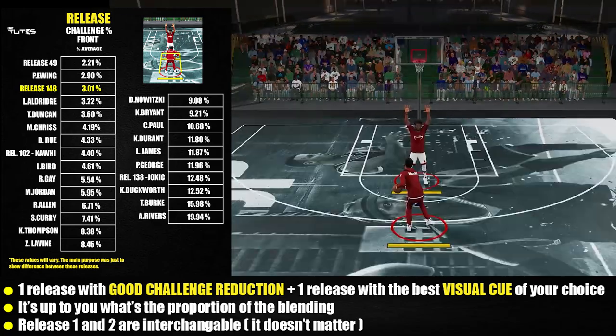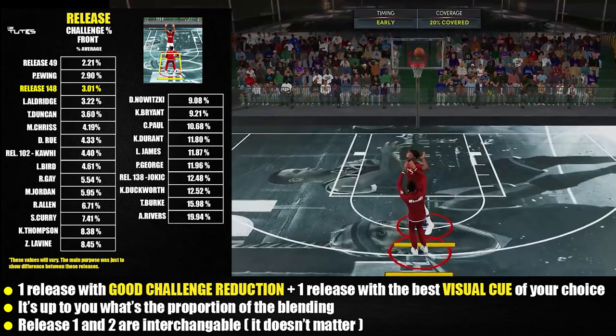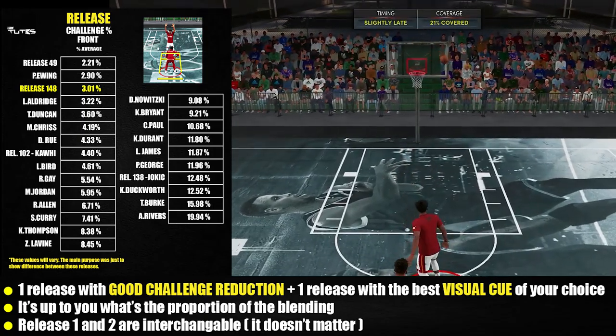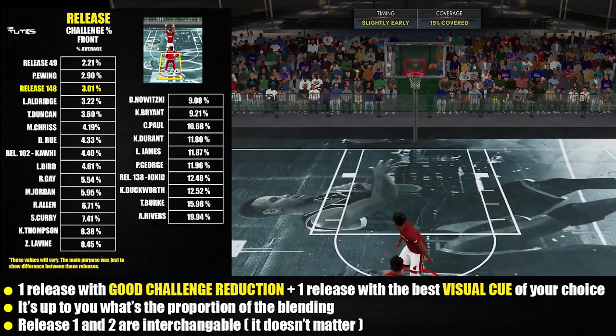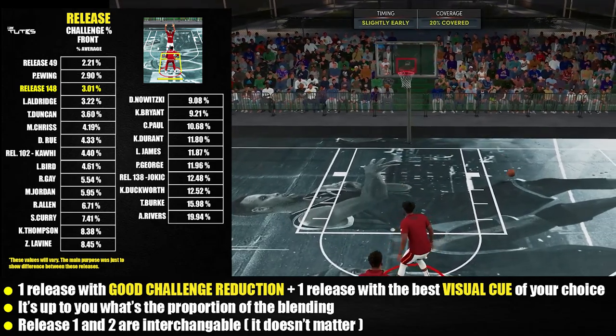One more thing: with the first release, try to make it as plain as possible so that your second release — the one with the visual cue you really like — will stand out more, even with a 50/50 breakdown. It's up to you how you want to break them down: 60/40, 50/50, or whatever. If you still can't feel the visual cue, just make a change.